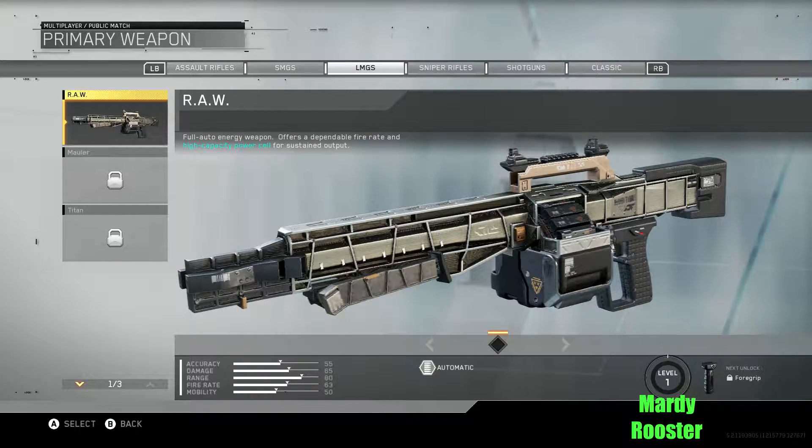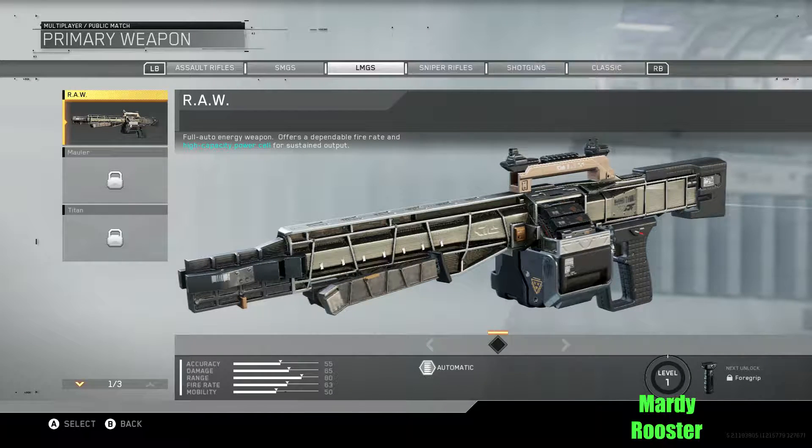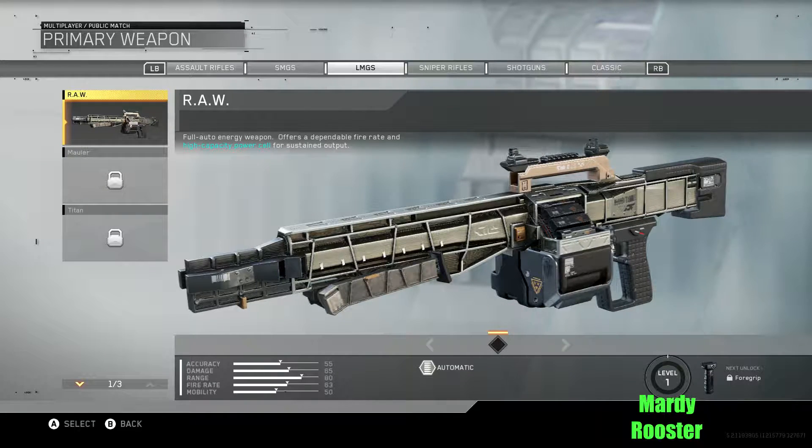Now we're on to the LMGs. This one looks like a sniper rifle — what the hell? Full auto energy weapon — offers a dependable high-capacity power cell for sustained output. So it has a huge magazine; you'd be shooting for days with this thing.